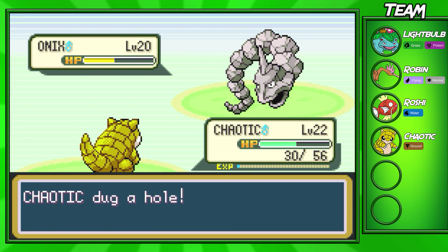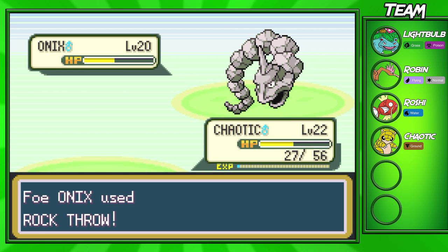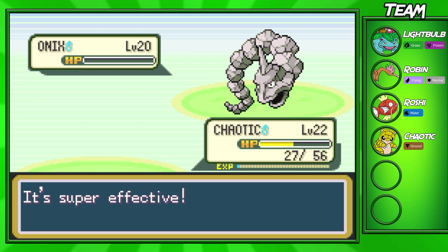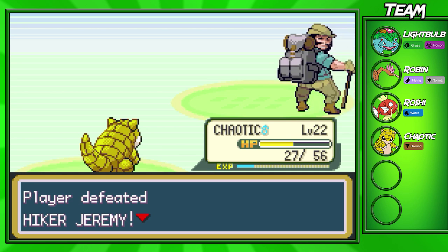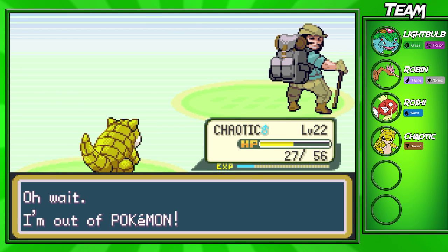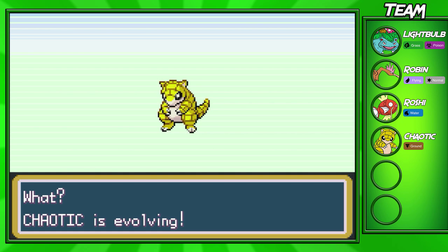I'm kind of happy that we got Chaotic up to Sandslash. It's a super good Ground-type. If you want a fast, decent attacking Ground-type, it's definitely an option. It's nice to have a Ground-type Pokemon on your team because if you don't, you'll have some problems with Electric-types — especially if you have a Flying-type and a Water-type on your team. So I'm going to be quiet here while Chaotic evolves.